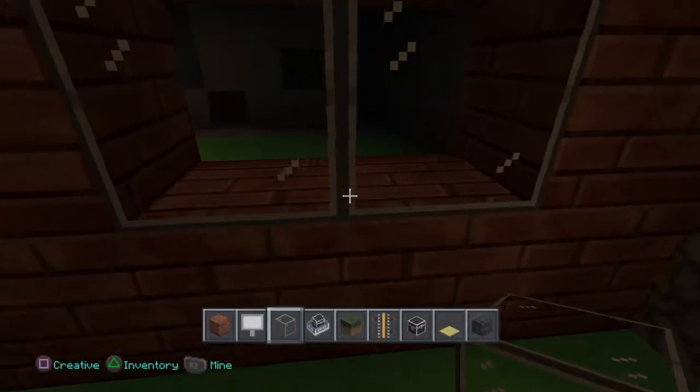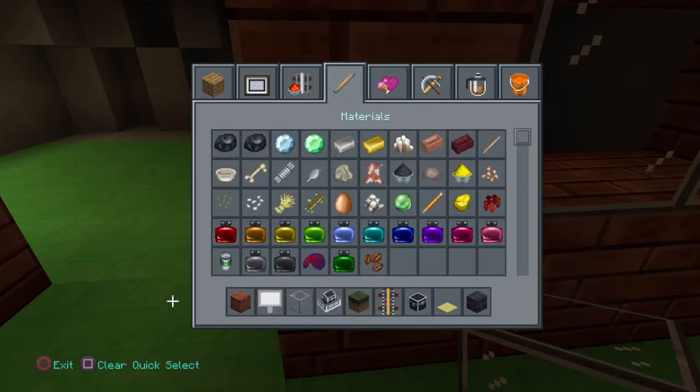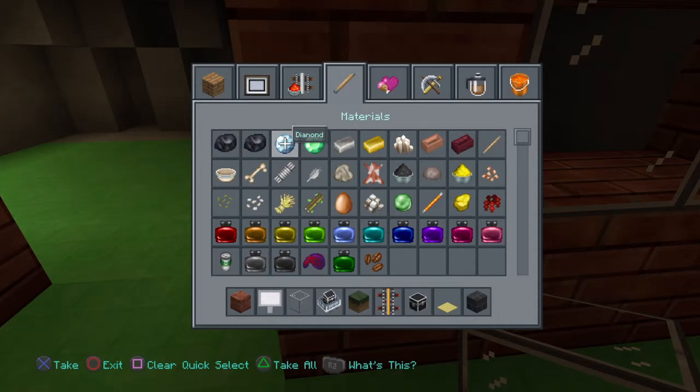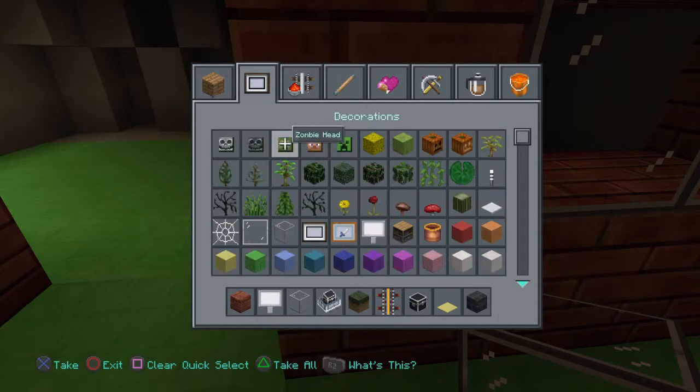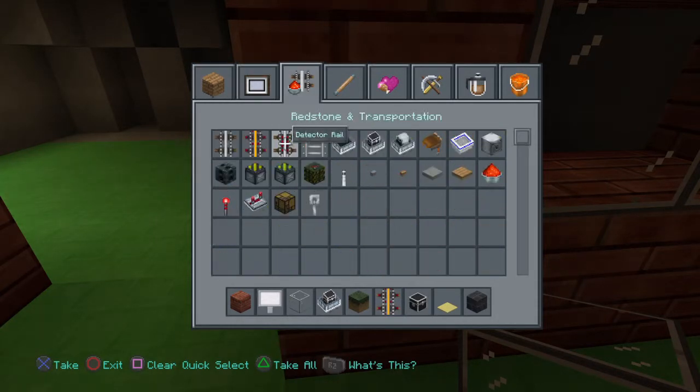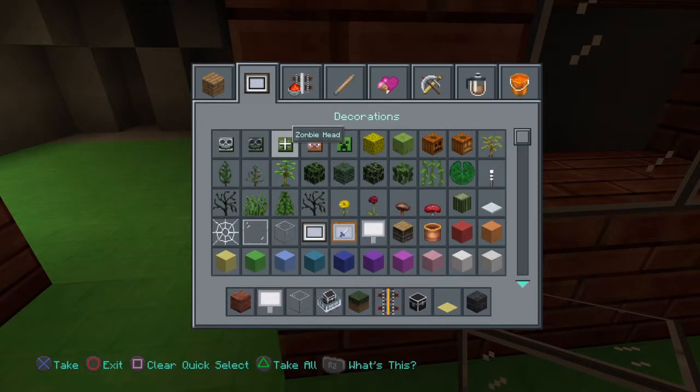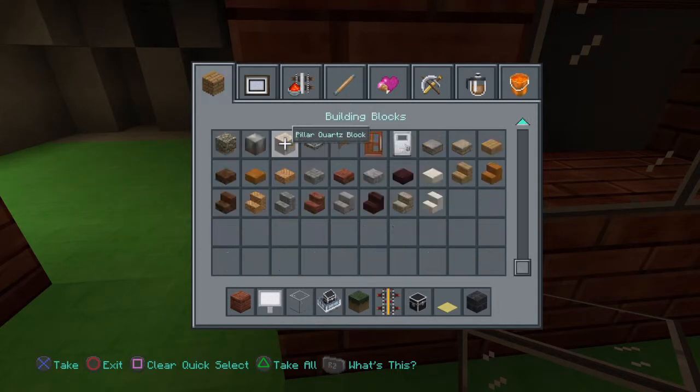So we're going to carry it on, and basically because we've already built some of it, it's going to be quite quick. And if you're wondering what texture pack I'm using, it is a city texture pack.